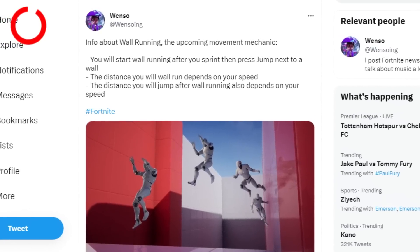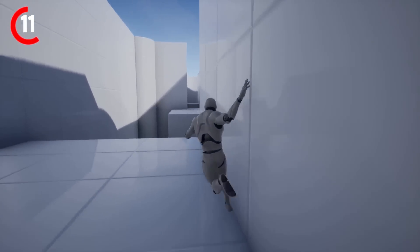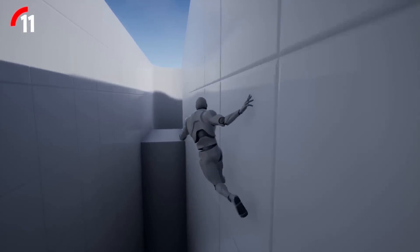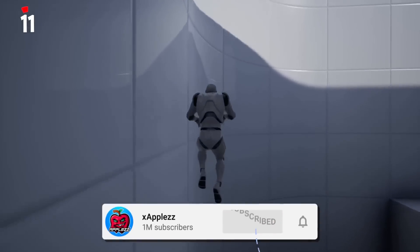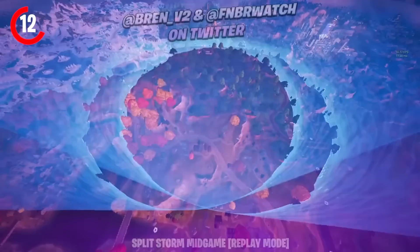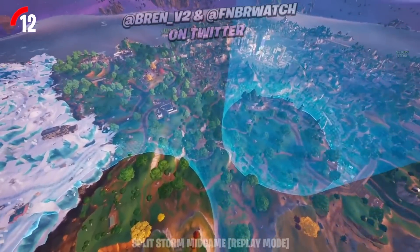Wall running is being tested for this season as well — a new movement mechanic that will be pretty crazy in build fights. The way you wall run is you sprint and jump next to a wall, you'll stick to it until your stamina runs out, and then eventually fall off, regain your stamina, and you can do it again. You run the same speed so you won't get an advantage that way. A new Storm update will also be added this season — it will split the zone into two zones after zone three or four, just like Warzone does, and move faster and deal more damage.